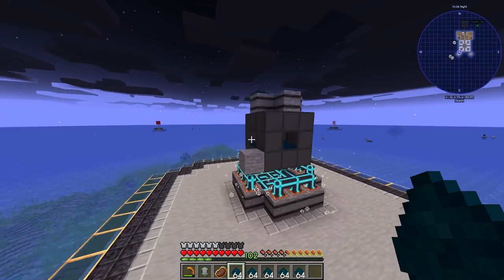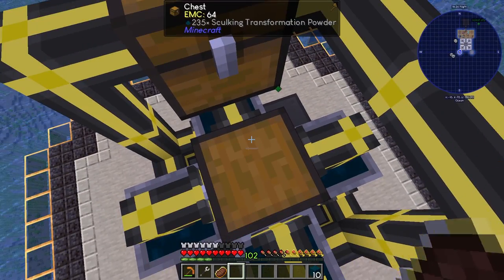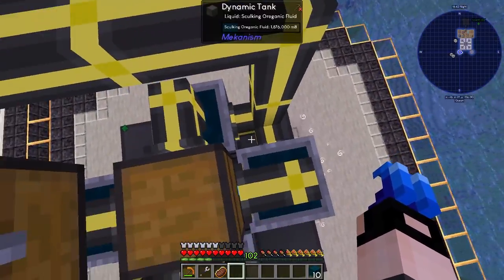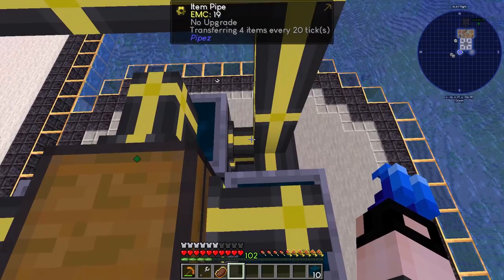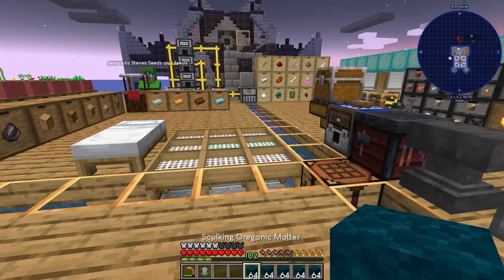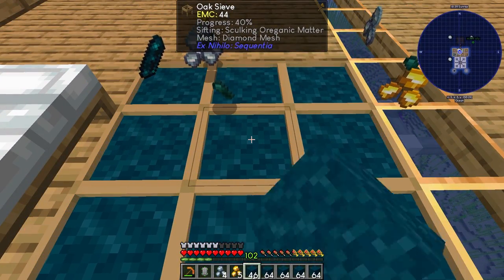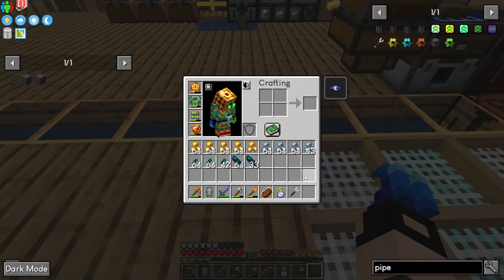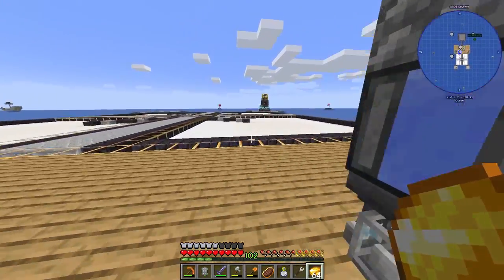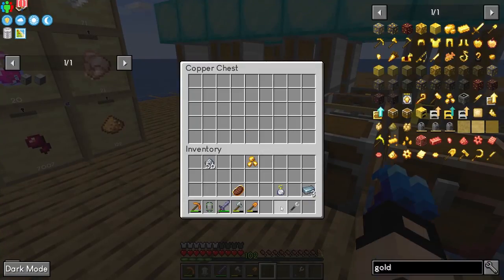I need to place the powder here. Small setup: powder going in from this chest into these barrels, and then the two outputs put the skulking organic matter into here. Let's see what we get from five stacks of skulking organic matter. Not too much to be honest — less than a stack of silver. Let's see how much silver dust we get. We got half a stack and a bit more electrum blend which is fantastic.